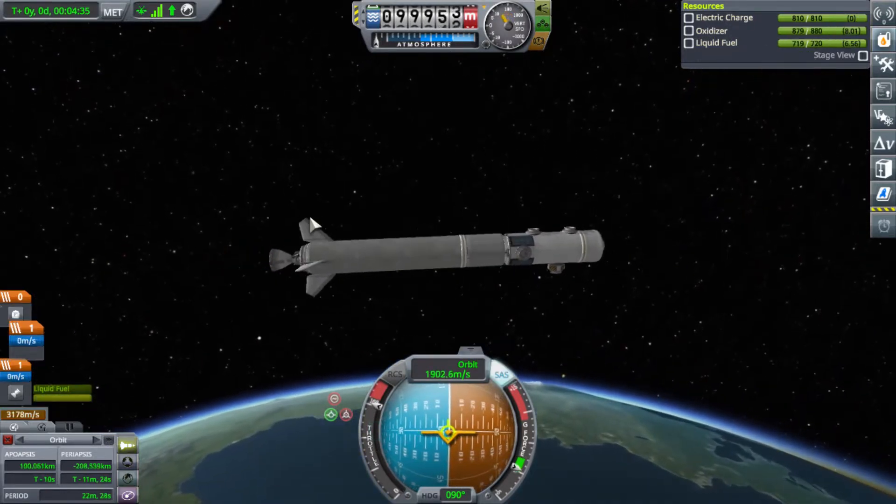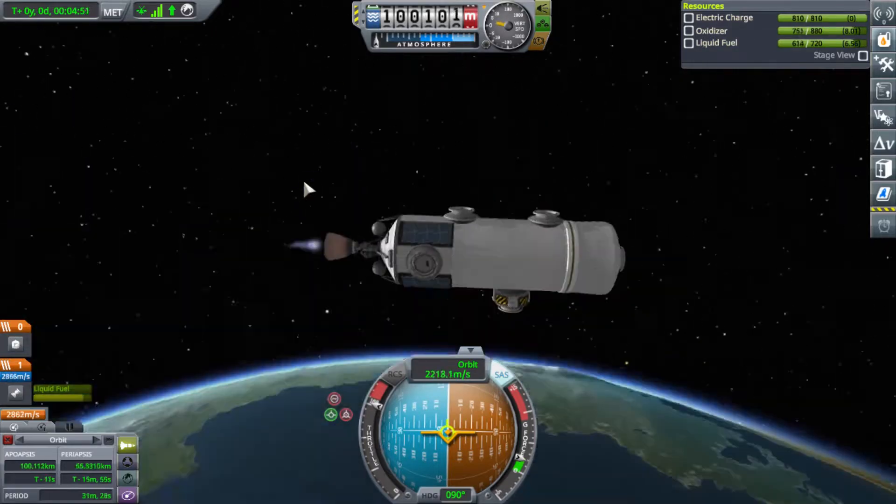Going ahead and putting my core stage on there with some kind of control surfaces so I can get it up into orbit safely without it tilting over. I'll secure it with launch clamps — I almost never use launch clamps, honestly, don't even know what they're officially called. Do we have enough fuel to get this into orbit? Going ahead and deploying my fairing since I'm way up in the atmosphere. Not a very efficient launch, but it should be enough to circularize.